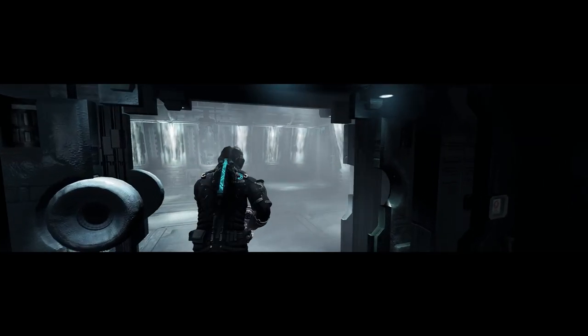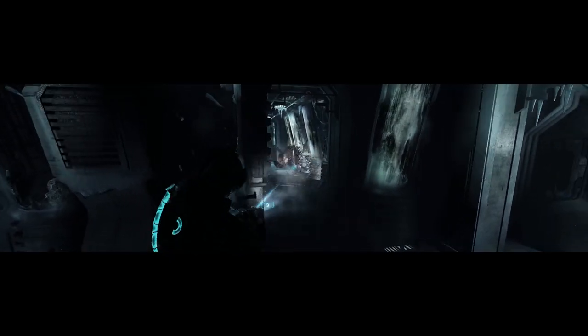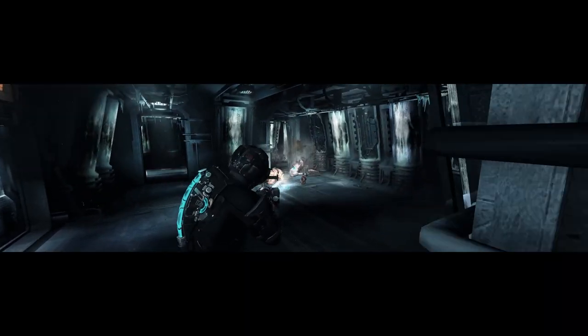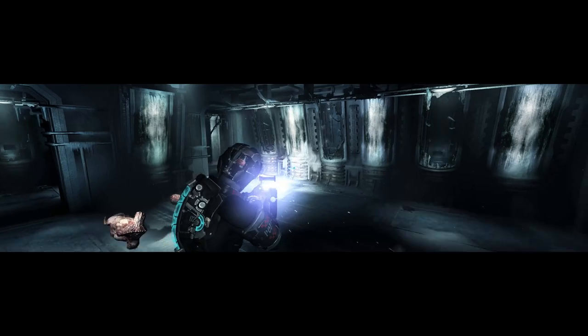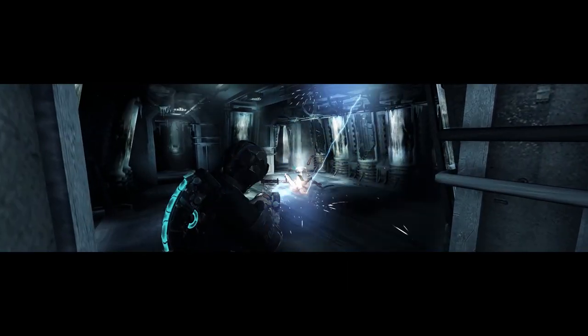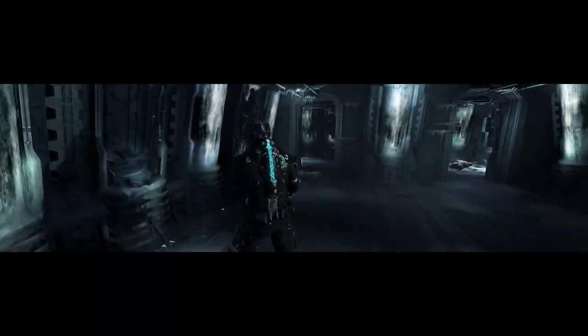I go right because there's a consistency for me for going right, and I rotate left. The reason why I rotate left is if I go immediately through that door, he spawns later than he otherwise would. So by going left I get to speed up his spawn, which then speeds up the one that just attacked us, his spawn. It's pretty predictable as long as you do the same thing.